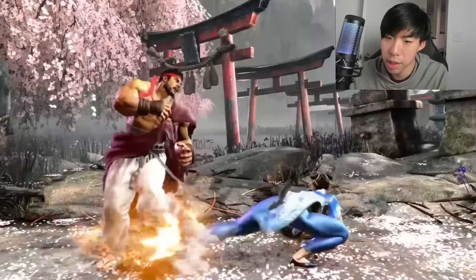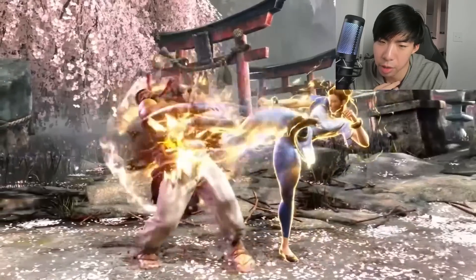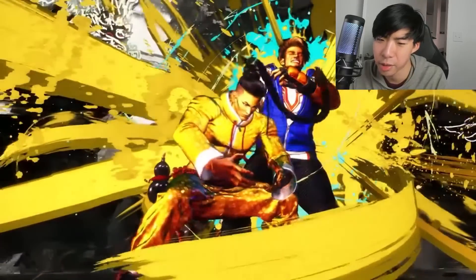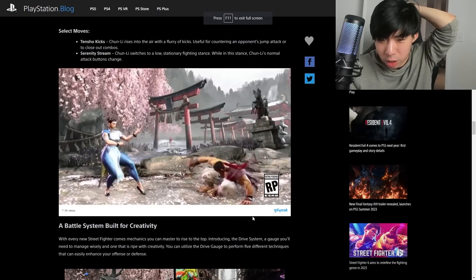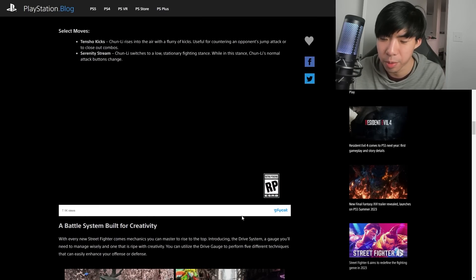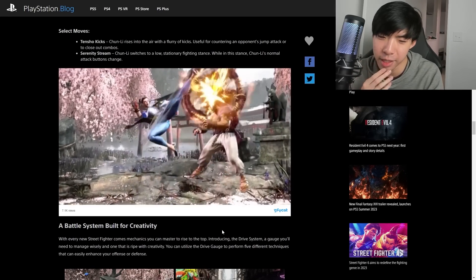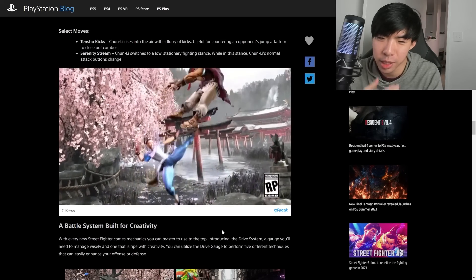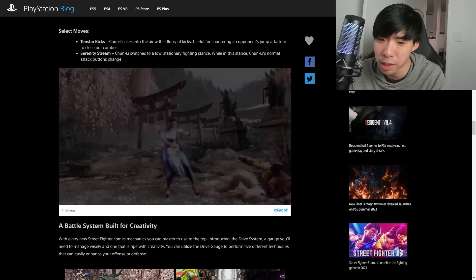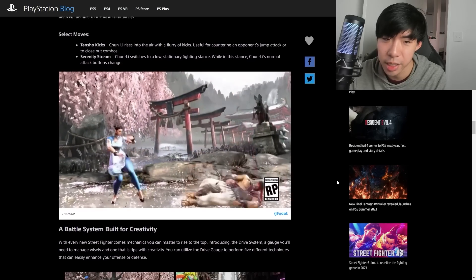She still has her Kikoken, her signature fireball, and she still has her EX Legs, which here goes into a follow-up after the crouch medium kick — crouch medium kick into EX Legs does a little extra kick after, so a slightly different knockdown. But the crazy thing is, I watched both trailers a couple of times to confirm this and I didn't see Chun-Li doing a Spinning Bird Kick a single time. This makes me think she doesn't have the Spinning Bird Kick anymore — hopefully that's not the case since it's a signature move.